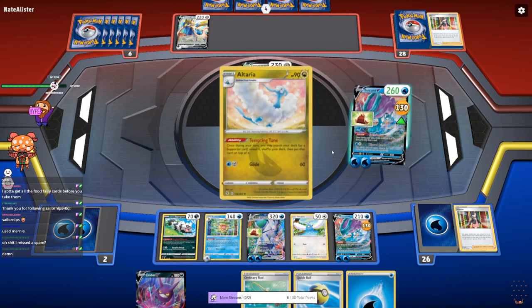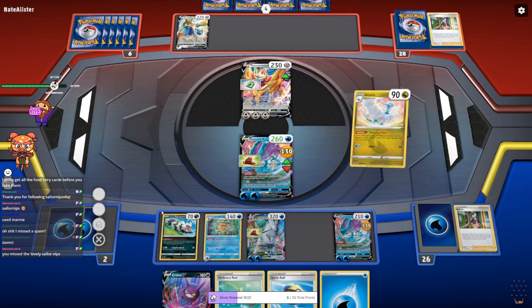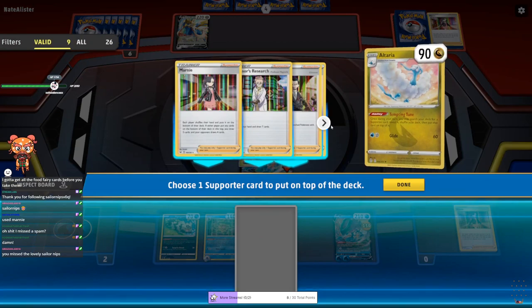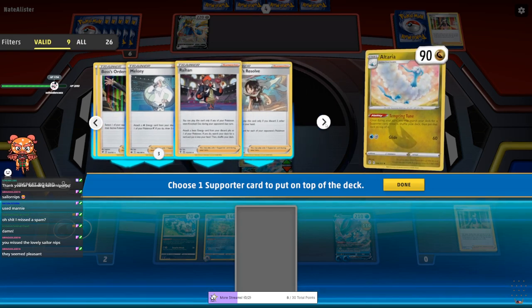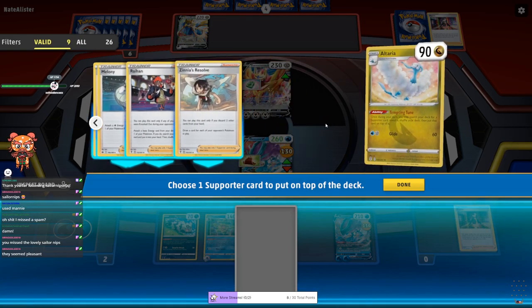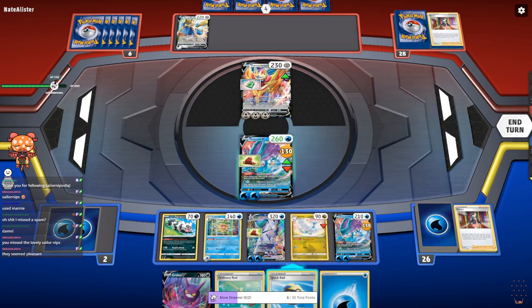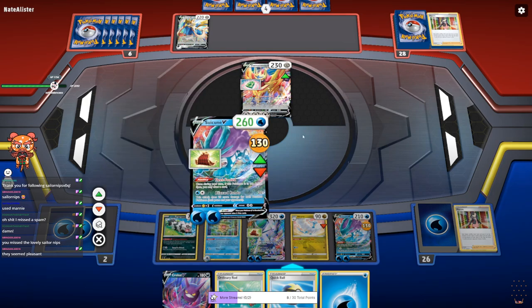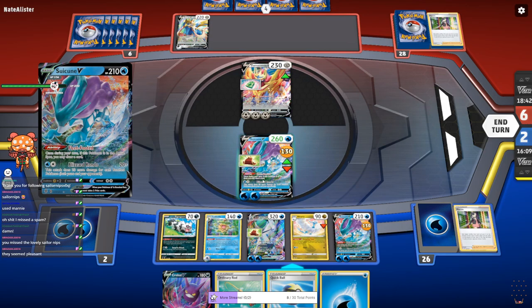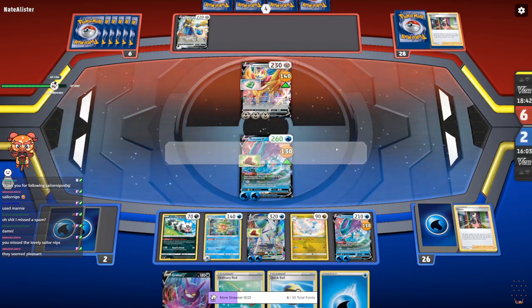Draw a card — did we get anything good? Maybe. Not particularly, to be honest. But I'll take it, I guess. So I'm going to die next — I thought you had a discard... oh, from your opponent's Pokemon. Oh, okay. That's fine — you're going to kill one of my Suicune, I accept my fate.